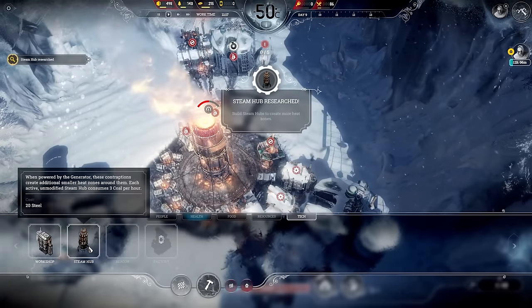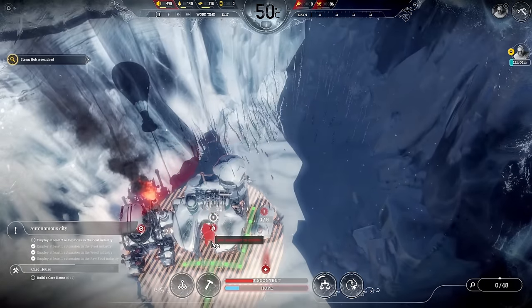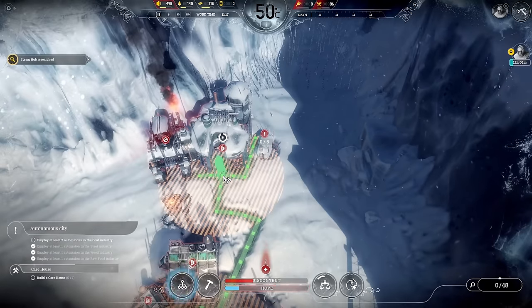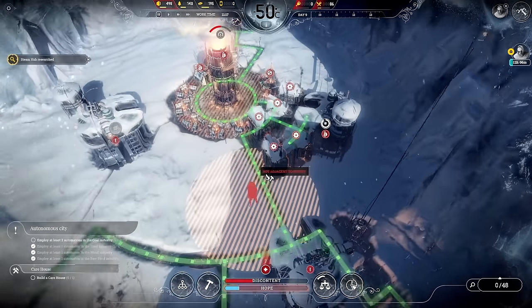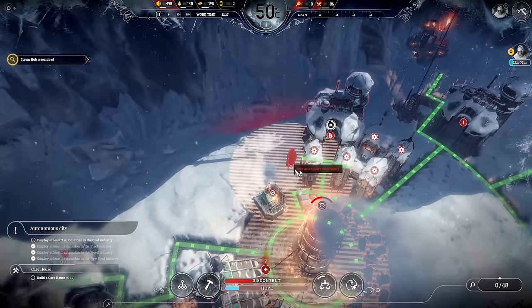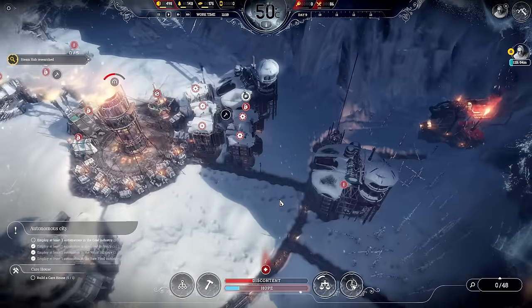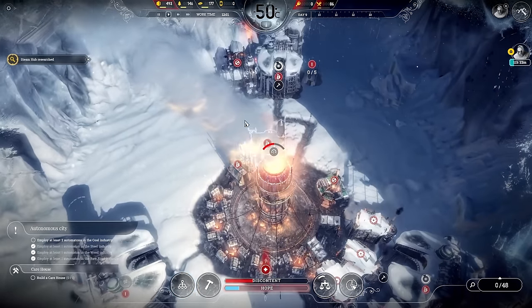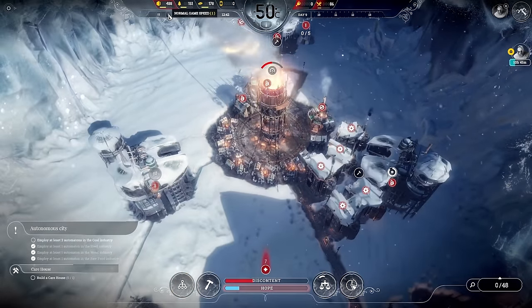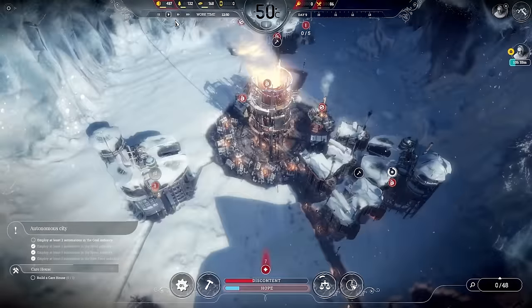The arcs are starting to freeze so let's put a steam hub there — it covers a decent area including our mysterious medical bay, the factory, and all of those workshops. I think everything is in a heat zone now. Then let's do generator power upgrade two.